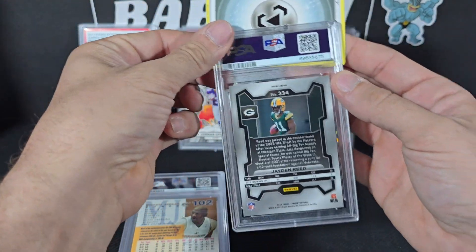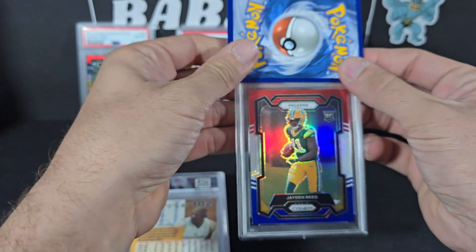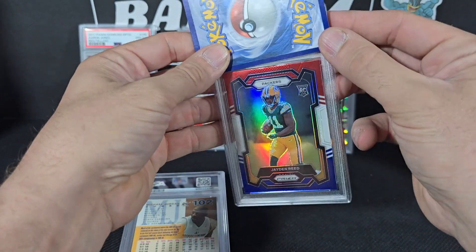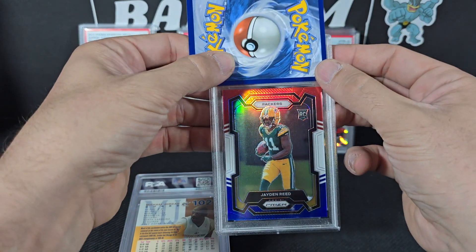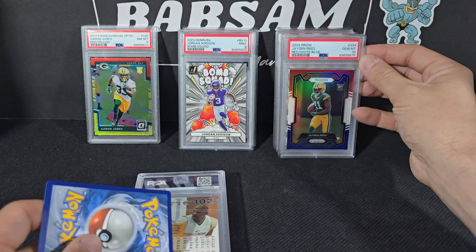This is a player I really like — Jaden Reed. I think he's gonna be really good. This is the red, white and blue. I really like these red, white and blue cards. Boom, there we go — now we're going the right way, that's a 10!